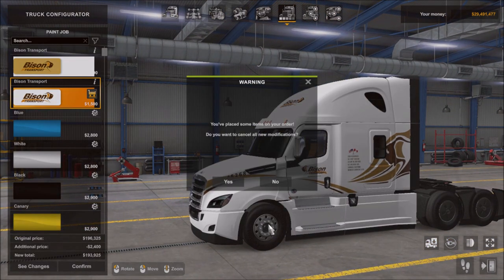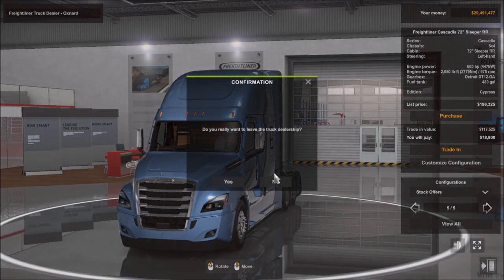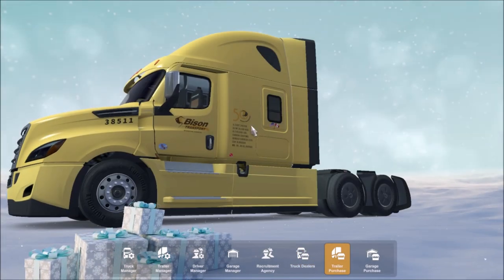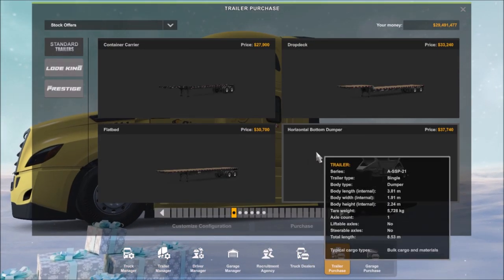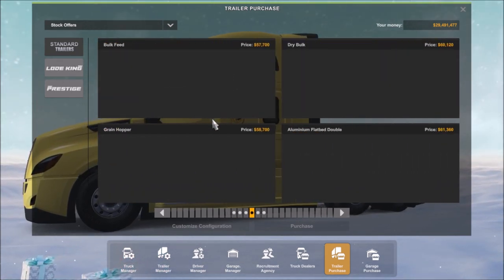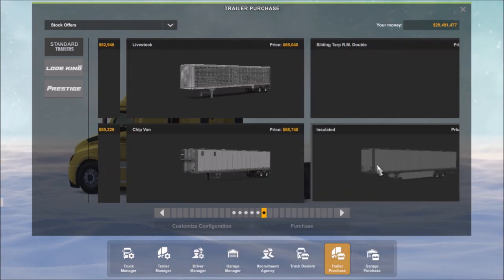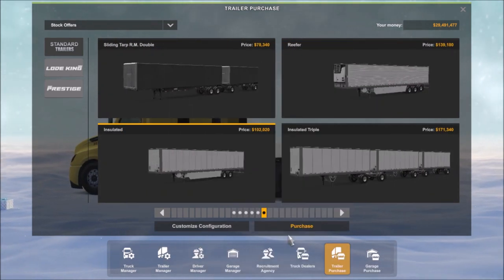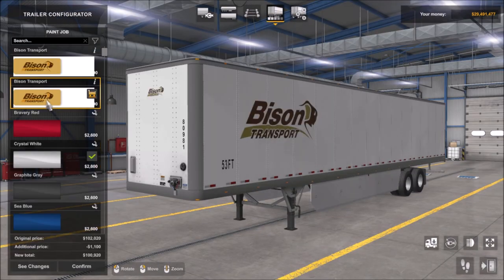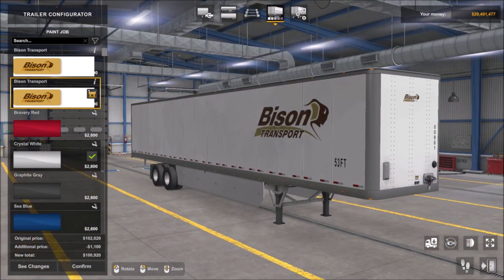So let's see the trailer. So the trailer purchase - let's head in there. Standard shipping box trailers. So we have two as well here, same as the truck.